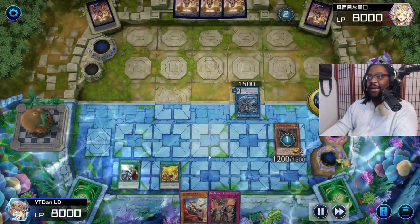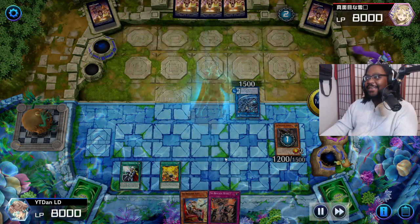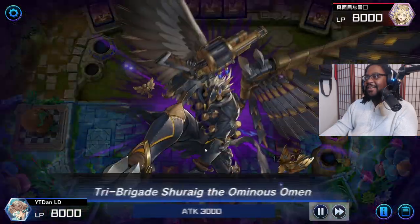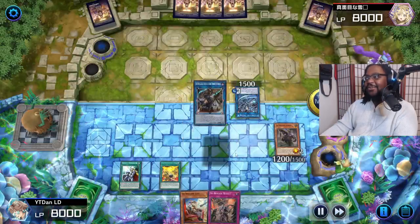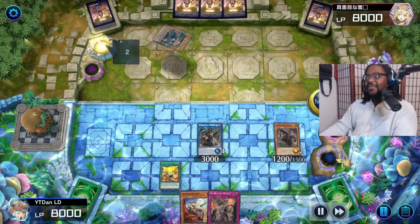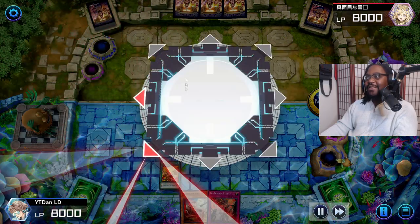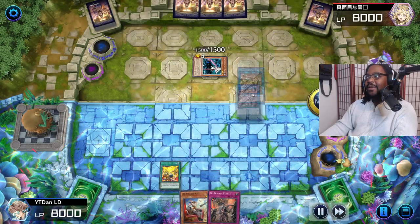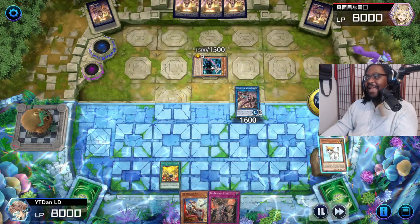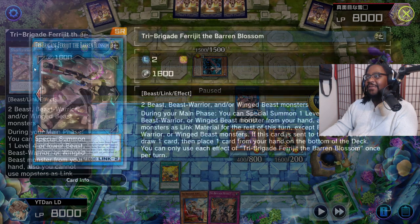Banish four - here comes Shuraig - and we're gonna go ahead and Crossout that Maxx C. Crossout Designator gets that up out of here. This is why you run it - good cards, play good cards, win good games. Crossout Designator removes the Maxx C, summon out Shuraig, Shuraig activates its effect for the banish. When you get rid of Sky Striker stuff they bring back more stuff, but we got more resources. Here comes Blossom - summon out Blossom, search the deck for the cat.